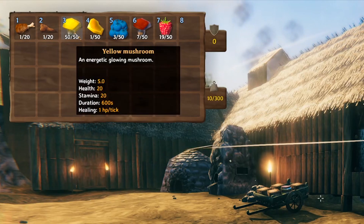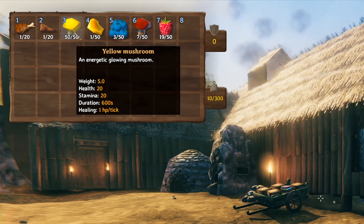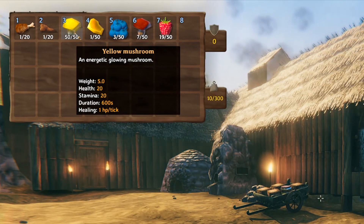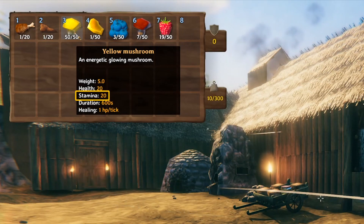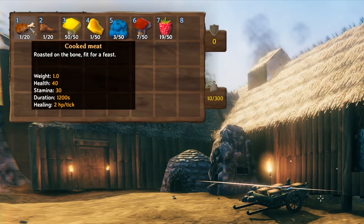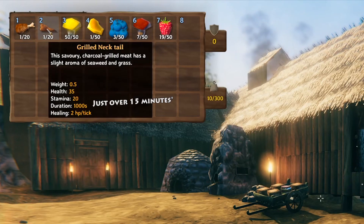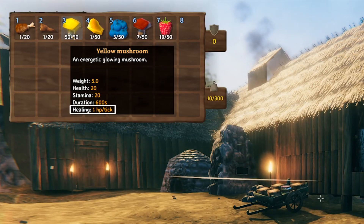Next up is yellow mushrooms. You can find these in burial chambers — dungeons where the skeletons are located — all around the black forest. Yellow mushrooms give you an extra 20 health, stamina goes up by 20, and the duration only lasts for 10 minutes. This time you only get 1 hit point for every 10 seconds per tick.